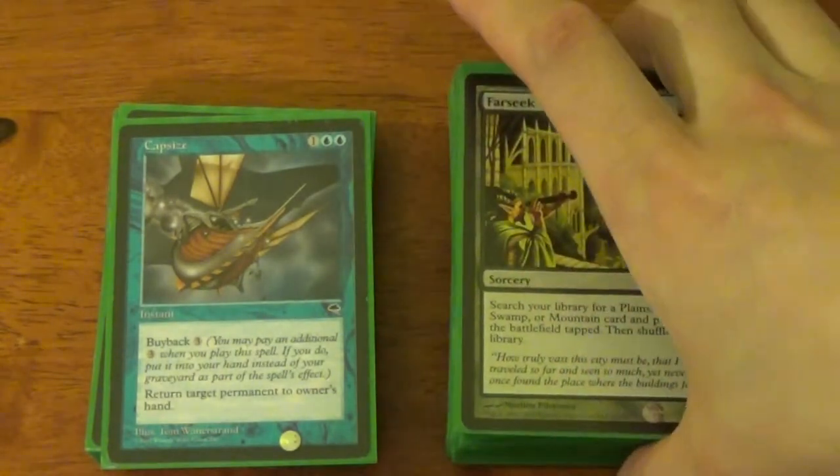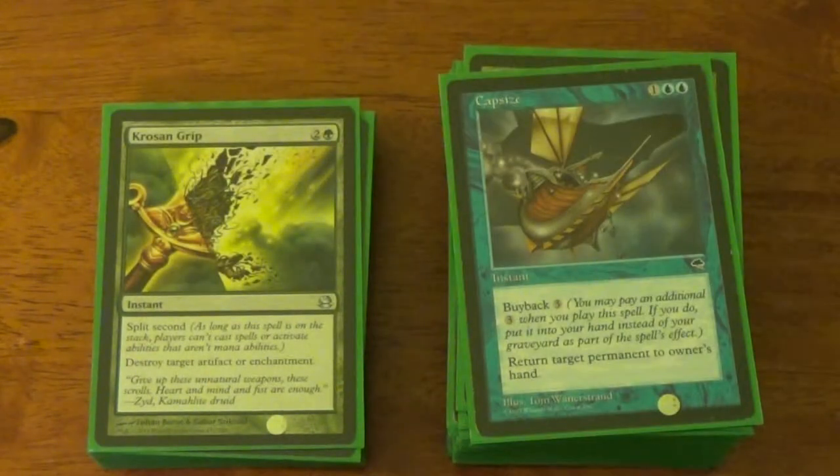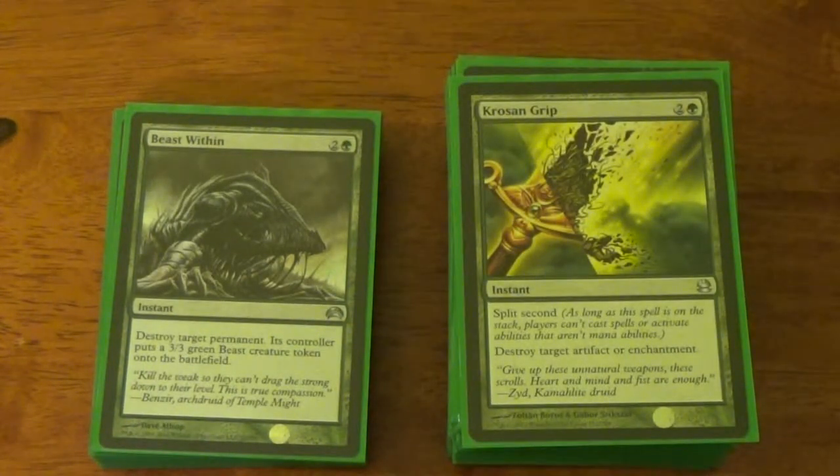Now we're getting into our spot removal. I think I have about eight different spot removal slash board wipe type things. Capsize is amazing — like if I could marry a Magic card, I'd probably pick Capsize because it has such amazing usage in this deck. It does work, it stacks paper, it pays the bills. When I have a bunch of ways to untap my lands, this thing becomes a weapon of mass destruction. Buyback. Corrosion Grip — nasty. Beast Within — destroy something and out of the wreckage comes some snarly looking beast with a lot of teeth. Blow up a permanent, that's why it's in there.